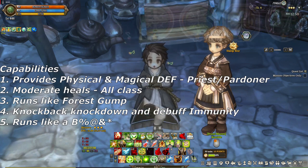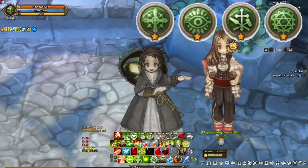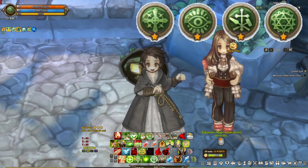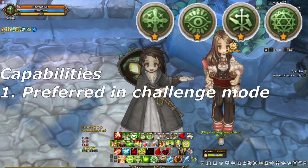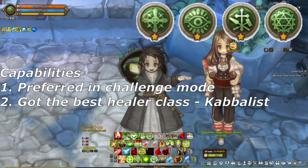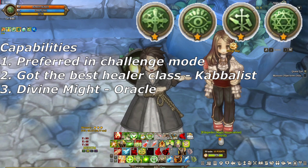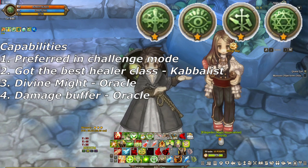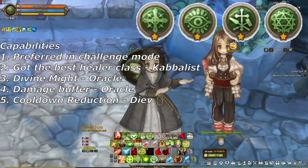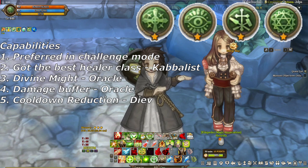The build that takes the number 4 spot is Oracle, Diev, and Cabalist. This is the build that most people want for challenge mode. Number 1, Cabalist is the best healer in the Cleric Class 3. Number 2, Oracle's Divine Might gives plus 1 level to all abilities, plus Oracle is also a good damage buffer. Then we have Diev for cooldown reduction. Now let me clarify why Cabalist is the best healer in-game right now. In June 2020, the game got updated and they reworked Cabalist, turning it into the go-to class for healing.